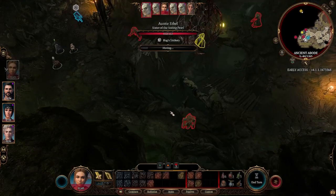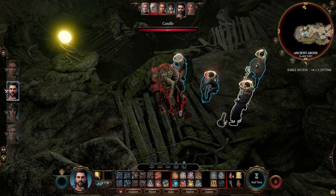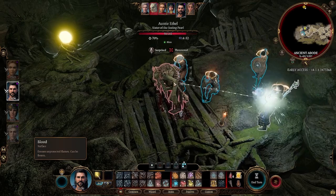I'll be using Astarion, Shadowheart, and Gale for these fights, mainly because of some minor dark areas in the lair, but any composition that has a magic missile should work the same way. If you're adamant about using a party without darkvision, you may drop and light candles to remove the darkness.